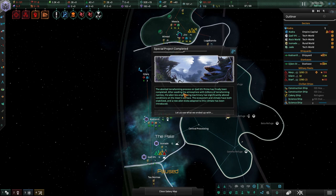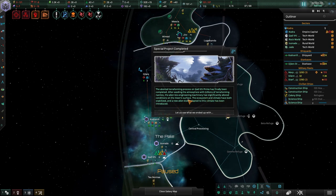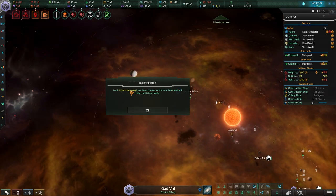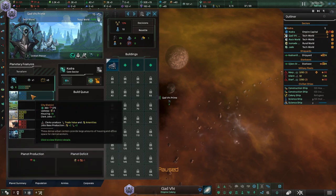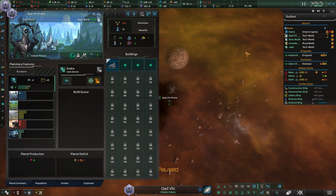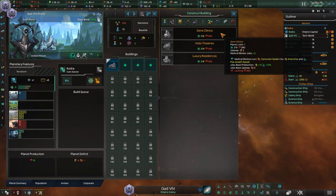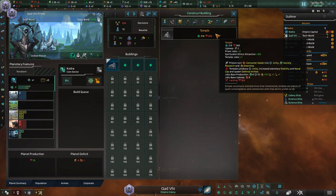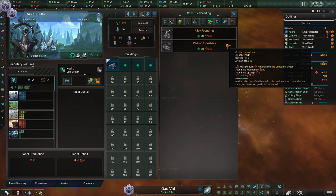The aborted terraforming process has finally been completed. After seeding the atmosphere with billions of terraforming nanites, the alien bio-engineering machinery significantly altered the moon's surface conditions, and a new alien biota adapted to this climate has been introduced. At least people didn't die like in my previous playthrough, so that's kind of cool. We'll take a look at that new leader — he's mainly a ship guy with destroyer focus, but I guess that's fine.